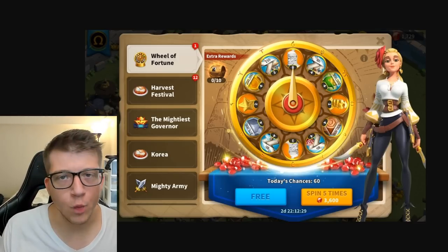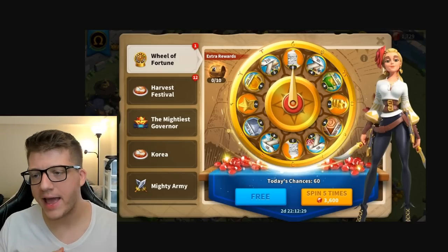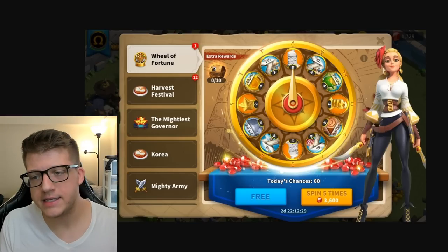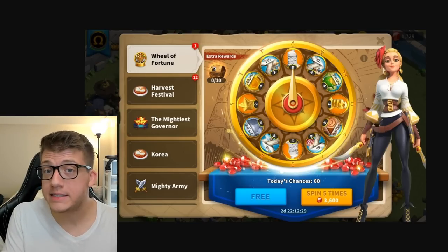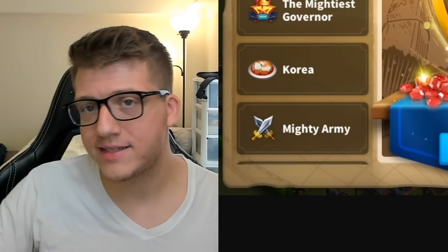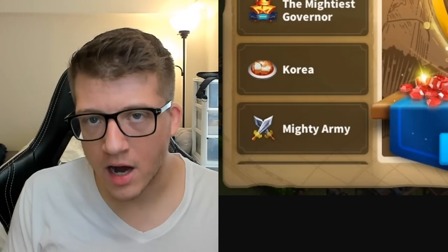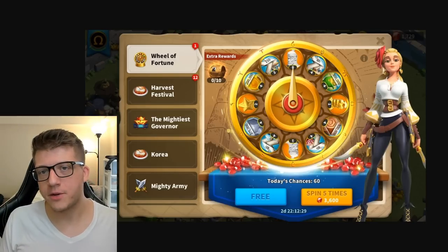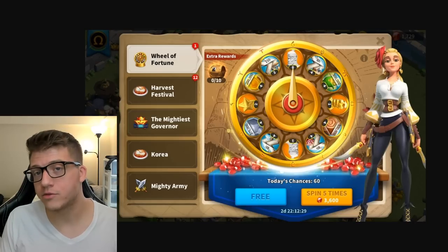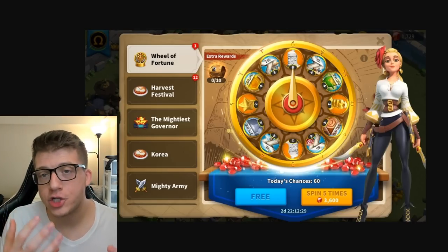Next is the Wheel of Fortune, which comes around every two weeks starting from early in the game. Once you're in Season of Conquest — past KvK season three — you actually get to pick which commander appears on the wheel based on troop type, such as any previous cavalry commanders for the cavalry wheel.